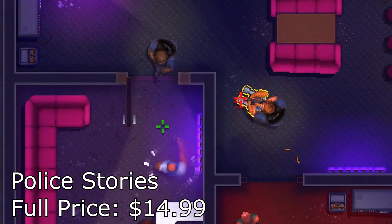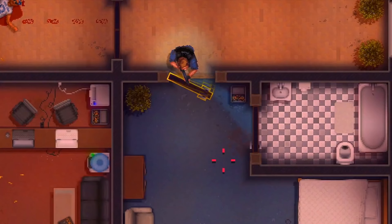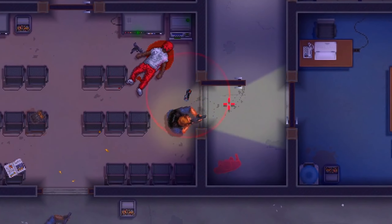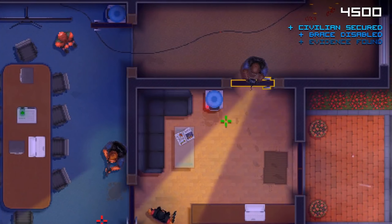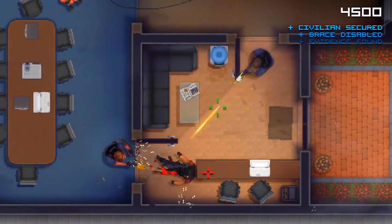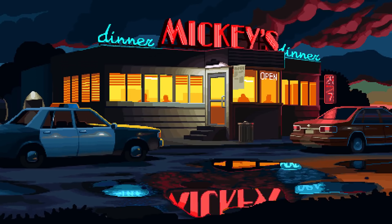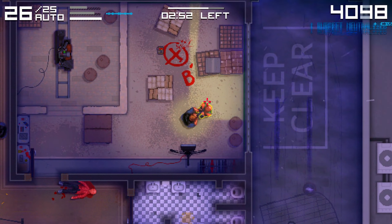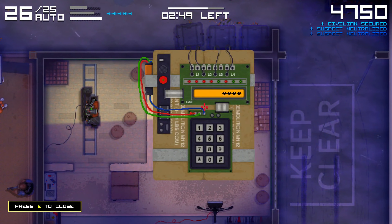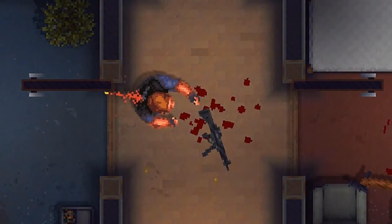Next up we have Police Stories. This one kind of looks like a Hotline Miami spinoff but cop-themed — you're making your way through buildings with different missions like diffusing bombs, neutralizing criminals, or rescuing civilians. Each level is unique so it'll be different every time. There's also an online co-op mode and it looks like it has remote play, so your friend wouldn't even need the game to play along. I really like when games offer co-op or remote play as it adds a lot of value, and the unique levels plus co-op make me pretty excited to try it out.